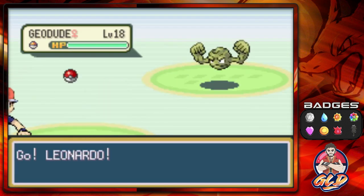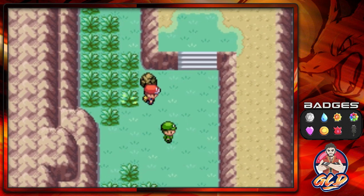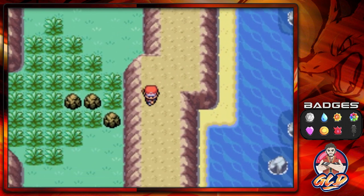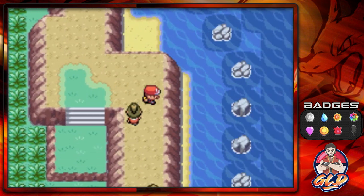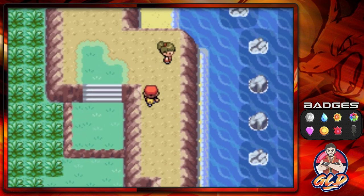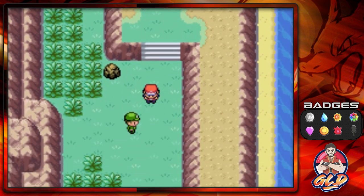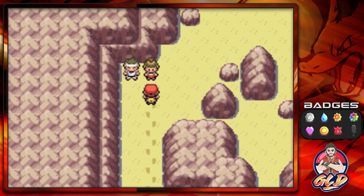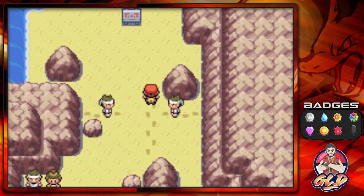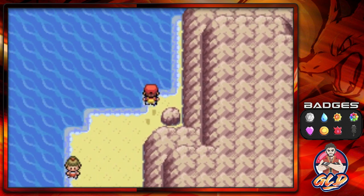We can smash many boulders here and you'll find some Pokemon such as Geodude. The item you'll find is right down here — we found ourselves a Carbos. Valuable items like that can power up your Pokemon. Moving on to the next area of Kindle Road. There might be an item somewhere — using the Item Finder but nothing found this time.